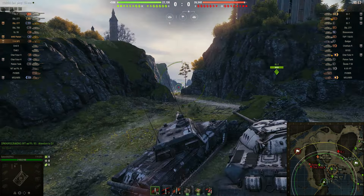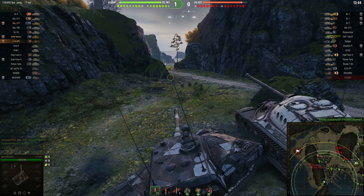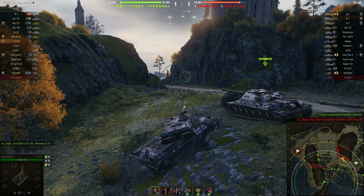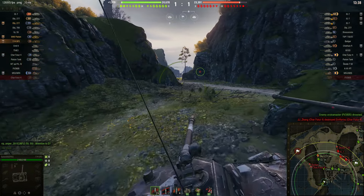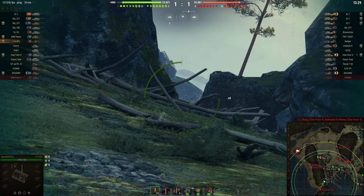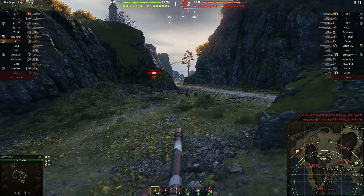Something worth noticing on this map, on this battle — look at the mini map. Do you see any IS-7s doing anything unusual? Do you notice that there's a platoon of three IS-7s on the enemy team? Well, I'm about to notice that in this battle. At this moment I'm busy fighting with our IS-7 — we're trying to occupy the same piece of real estate, and that obviously does not work too well. Looking at those IS-7s on the mini map, but I still haven't really noticed. There it is — I'm noticing now.